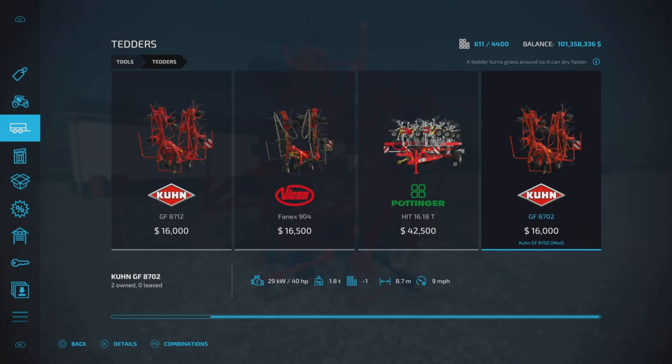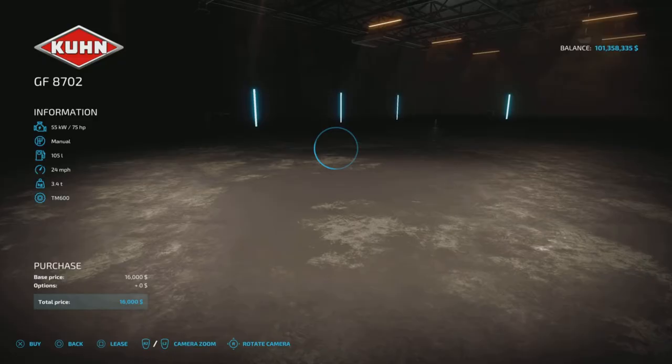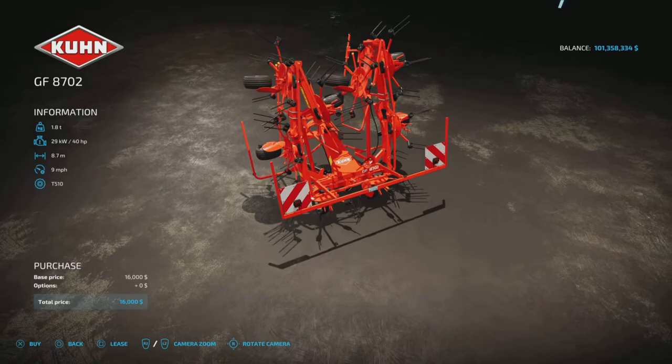It weighs 1.8 tons, has an 8.7-meter working width, and a working speed of 9 miles per hour — pretty nice. There are no configuration options; it is simply what it is.